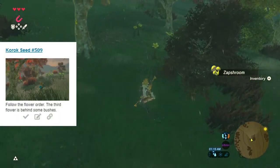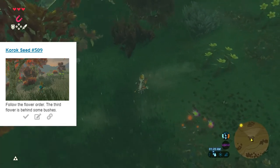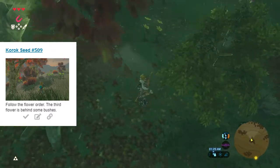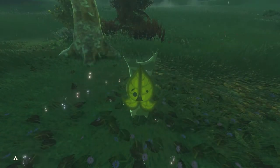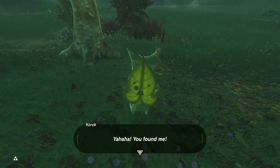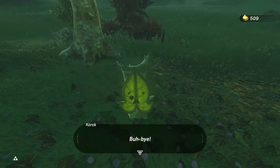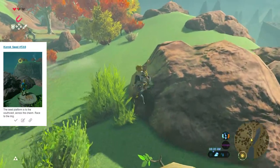Seed number 509: we're starting to come under some rain cover, but we need to walk around and interact with a bunch of flower pattern puzzles. As soon as we grab the five flowers — which aren't obstructed or placed too crazily this time around — we can claim the seed from this spot.